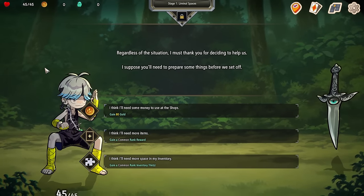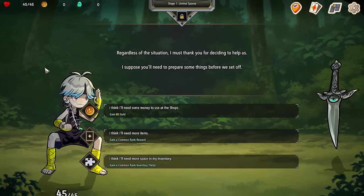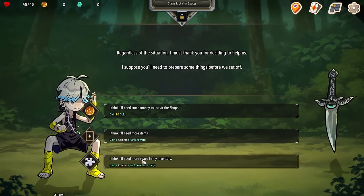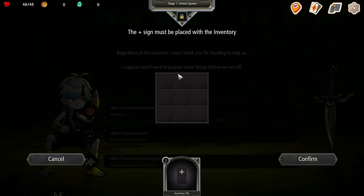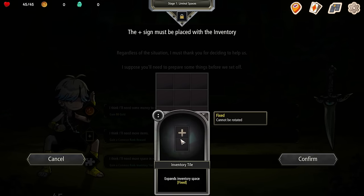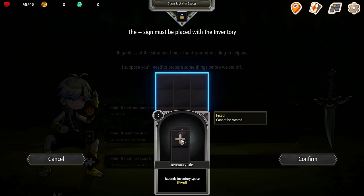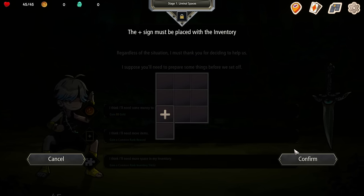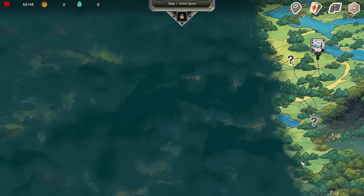Before we begin, we have to choose: do we want gold, more items, or inventory space? The inventory space is like the game itself — it's all about dealing with this inventory space. I have a tiny little inventory box, and as I play the game that will grow. The whole game is surrounded by this managing system and how we put things in our inventory.